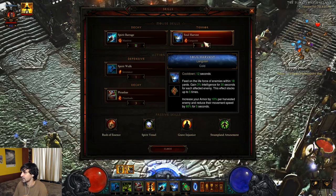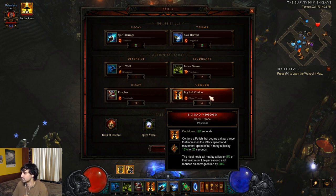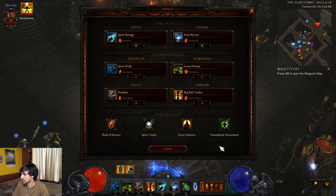Piranado pulls enemies in — it's nice to cast this, then use Locust Swarm Pestilence, and it'll spread to enemies clustered together. Then continue with Spirit Barrage, explode them all — you can CC everything and make sure you don't die. Big Bad Voodoo follows you around, heals you, reduces damage taken by 20%, and gives increased attack speed and movement speed. Grave Injustice gives 1% maximum life and mana and reduces the cooldown of all skills by one second when an enemy dies within 20 yards. As you're killing stuff, you'll get back your Piranado, Spirit Walk, and Soul Harvest.